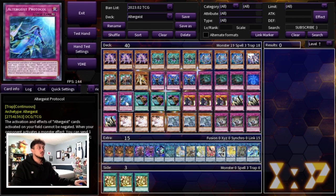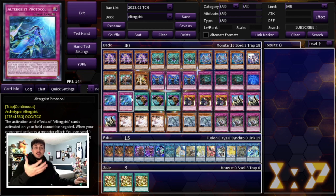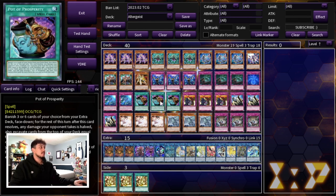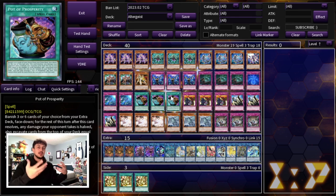We're playing one Manifestation and two Protocol. Protocol is essentially a Solemn Strike for Altergeist — it stays on the field and makes it so your Altergeist card effects cannot be negated, which means your opponent can't Ash your Faker summon from deck. It's both a Solemn Strike and a form of protection in one card. For consistency we're playing three Pot of Prosperity — it's the only consistency card you really need. Pot of Duality, for example, would prevent you from making plays, and since we're also playing Kaijus, you couldn't summon one after a Duality going second. Prosperity is good enough, and the deck is already pretty consistent with Spoofing, Milliseek, and Marionette.